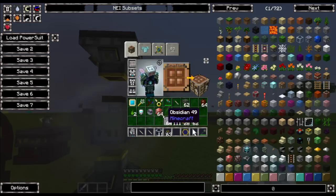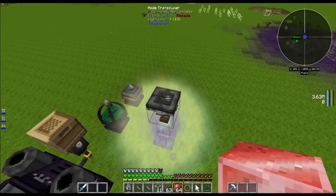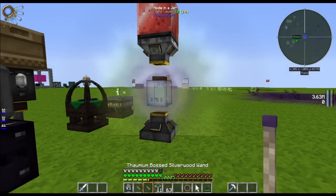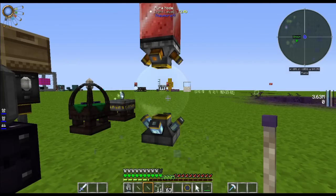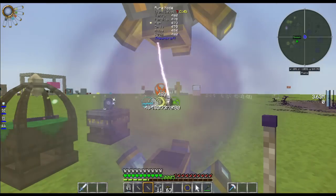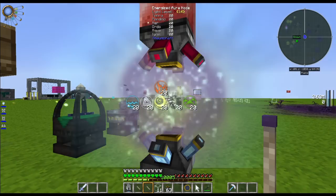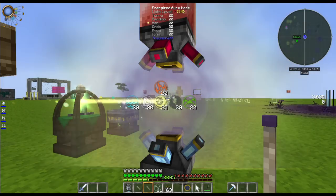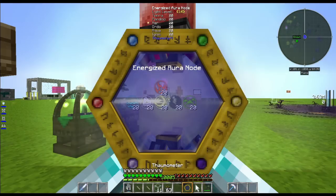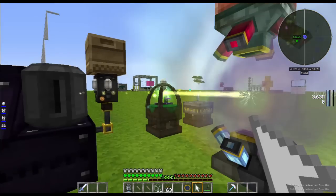And then on top of the transducer you want a block of redstone like so. Then all you have to do is right-click with the wand to break this, and you can see it is sucking our aspects out of the node. It should be getting smaller. And there we go — we have converted the node and it produces 20 centivis a second.